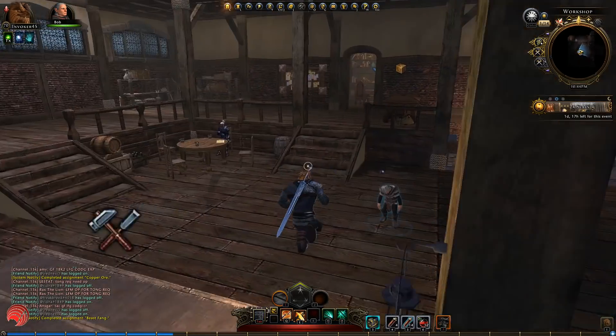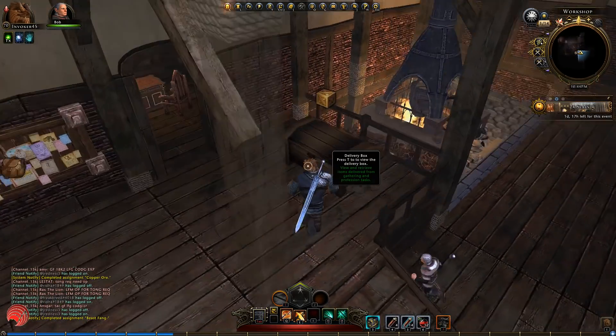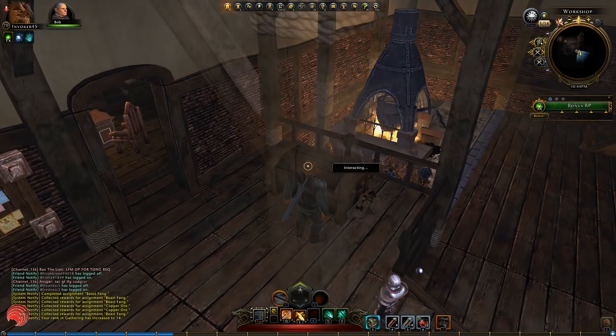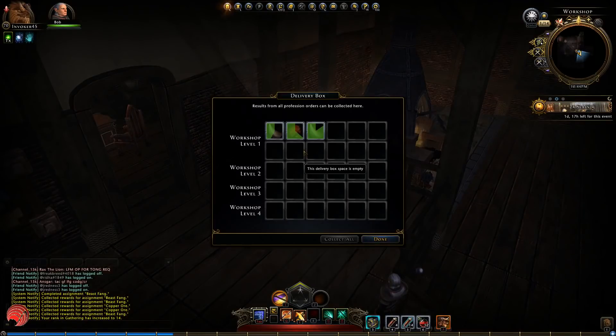The delivery box has also become a little bit bigger. Before it was 5 by 4, then 5 by 5, and now it's 6 by 5. So they added a little bit of space — it might help a little bit, but it's better than nothing.